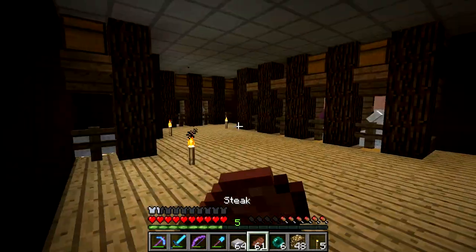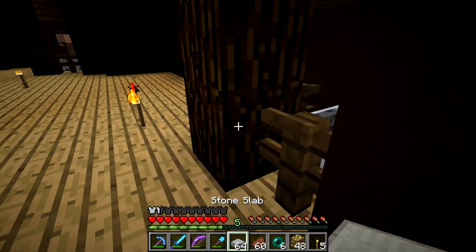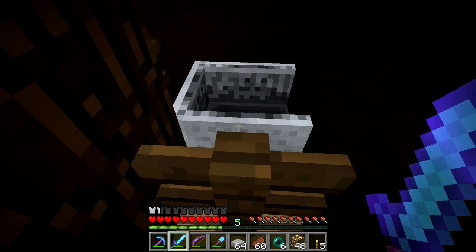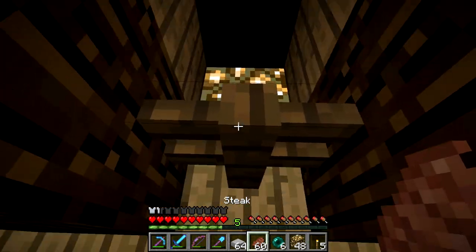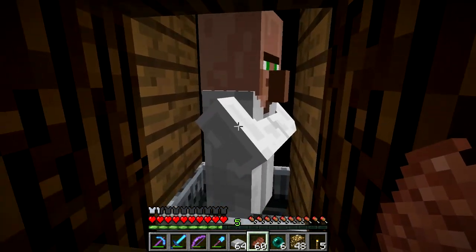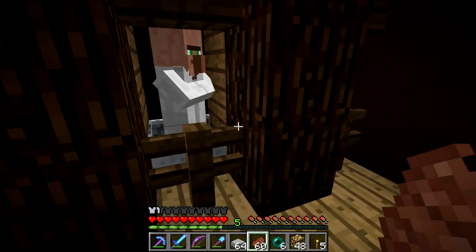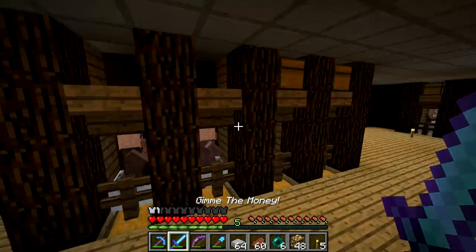Thankfully I caught him before he got to every single one of them - that would have been really annoying. I messed up and I thought that if I just had like a slab there instead of a fence, that it would work just fine. But no, because baby zombies are only one block tall, so they just ran right in there. Hopefully this should prevent them from getting hit. If these guys weren't in minecarts, I think that they could sort of run up against here. But I'm pretty sure that a zombie can't hit this guy since he's like far back in the minecart there.